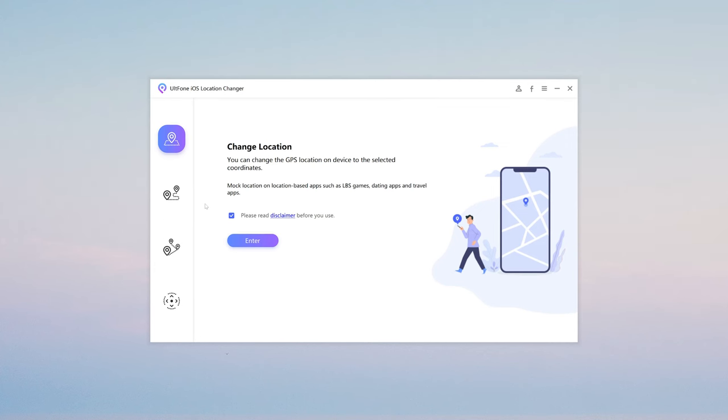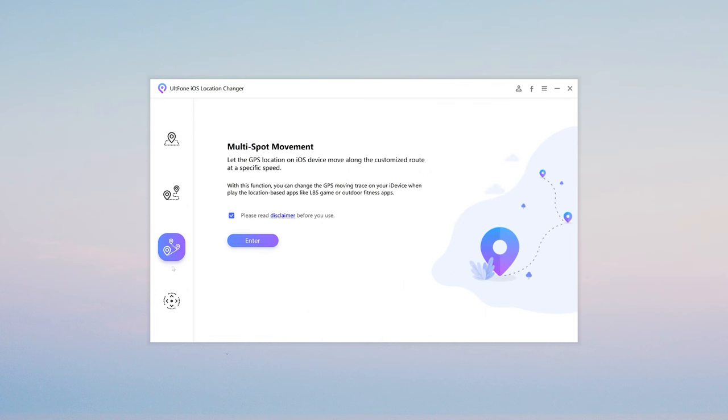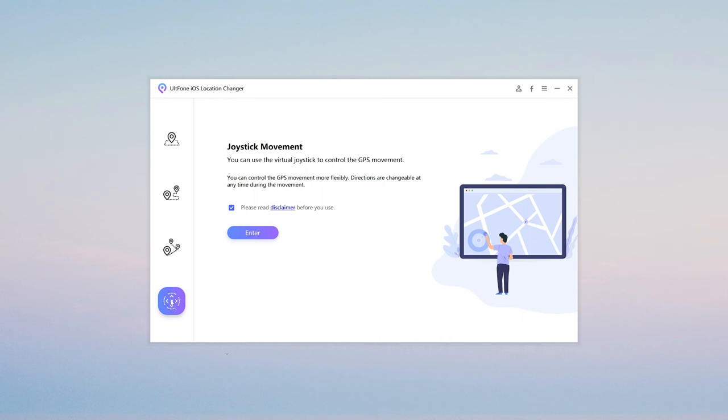Here are the four functions: Feature 1, Change Location; Feature 2, Single Spot Movement; Feature 3, Multi Spot Movement; Feature 4, Joystick Movement. You can use any of them in your game as needed. Here I will show you how to use the Change Location and Joystick Movement features for Monster Hunter Now.